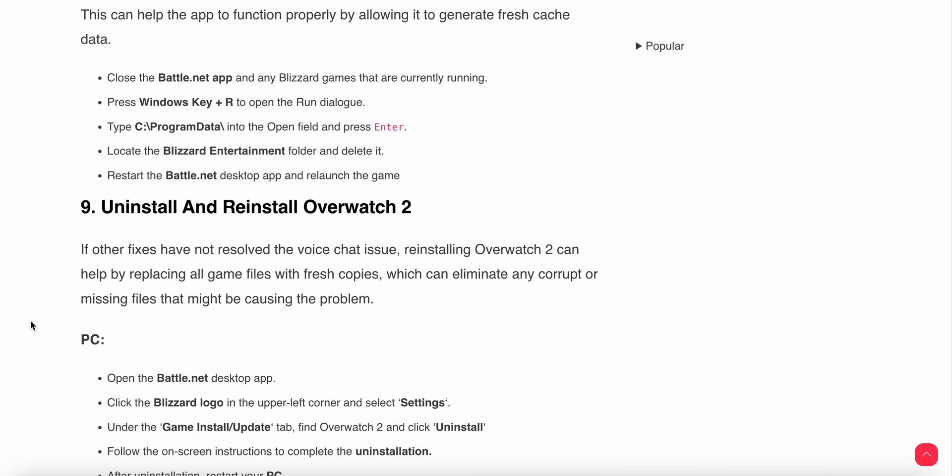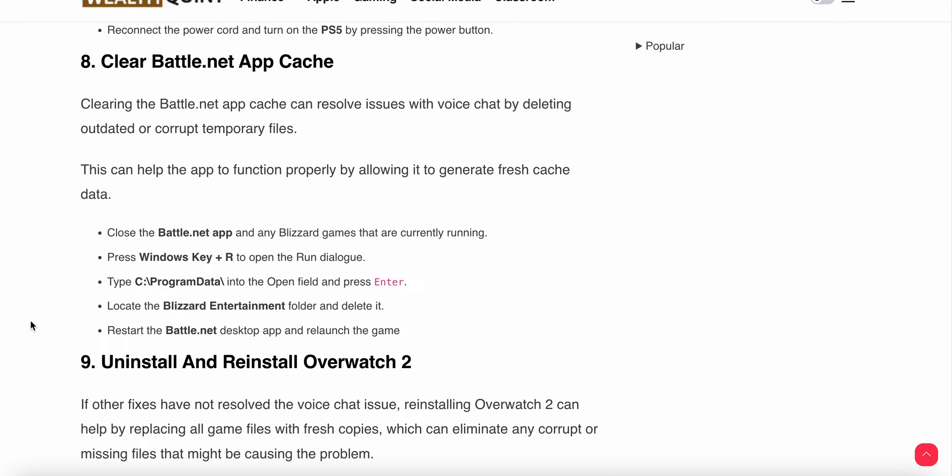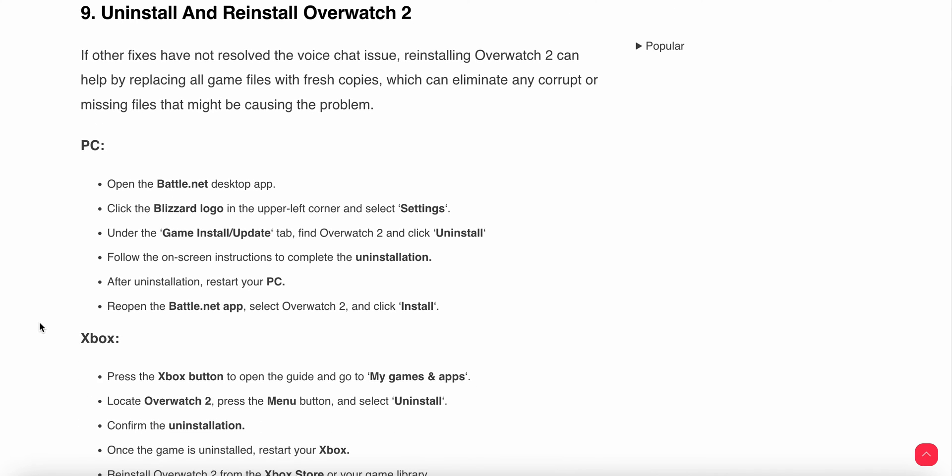The eighth step is to clear the Battle.net app cache. Clearing the cache can resolve voice chat issues by deleting outdated or corrupt temporary files, allowing the app to generate fresh cache data. To do this, close Battle.net and any running games, press Windows + R to open the Run dialog box, type C:\ProgramData in the open field, press Enter, locate the Blizzard Entertainment folder, delete it, then restart your Battle.net desktop app and re-launch the game.